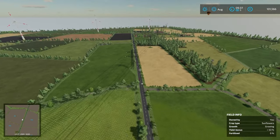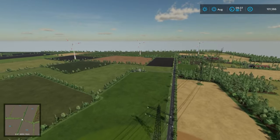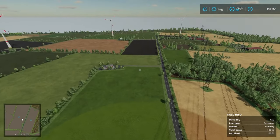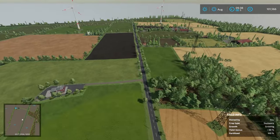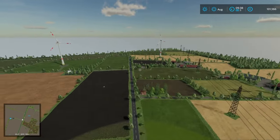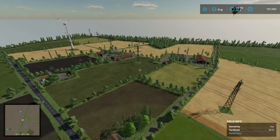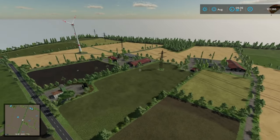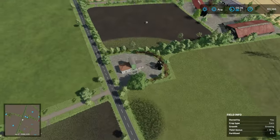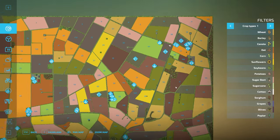Heading up this way, the biomass heating plant is right there. And you've got the sugar mill right over there and the grain mill right here. Then of course you've got some farm buildings for a couple of different farms. I'm probably making money from solar panels on some of those. There's your grain mill and your sugar factory.